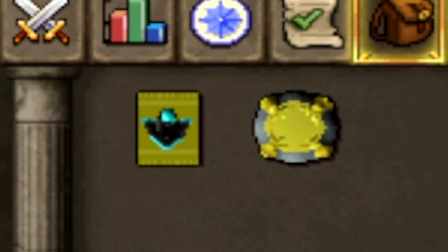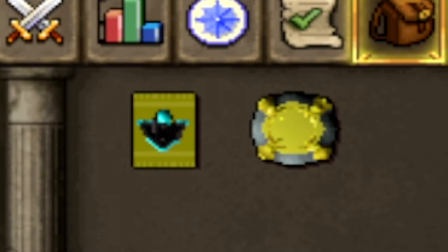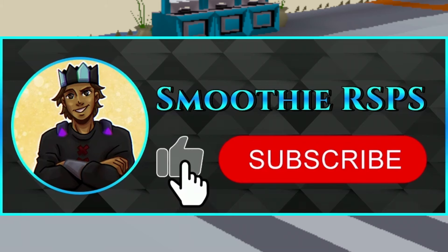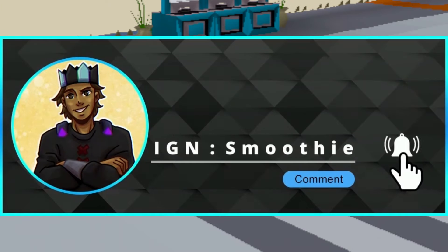Also, the first commenter is gonna get a 25 bond, so congrats to you. But for the main giveaway, I'm giving away a gold card pack. To enter, you only have to like the video, subscribe to my channel, comment your IGN, and turn your post notifications on. Best of luck on the giveaway, and let's get started.